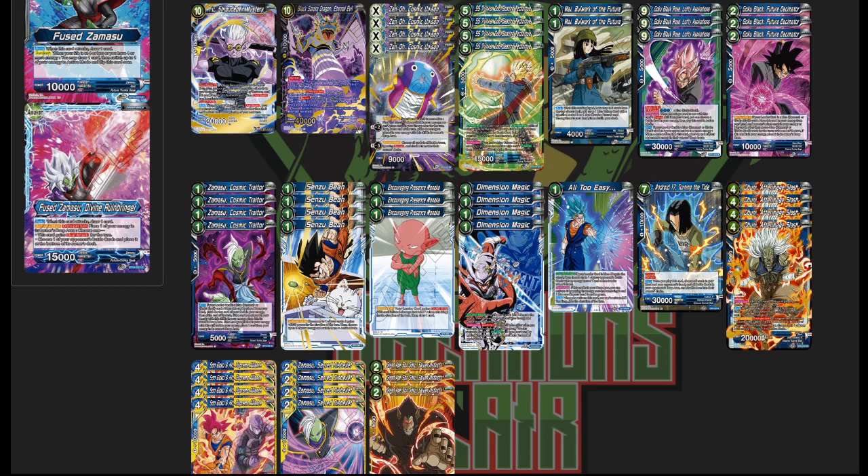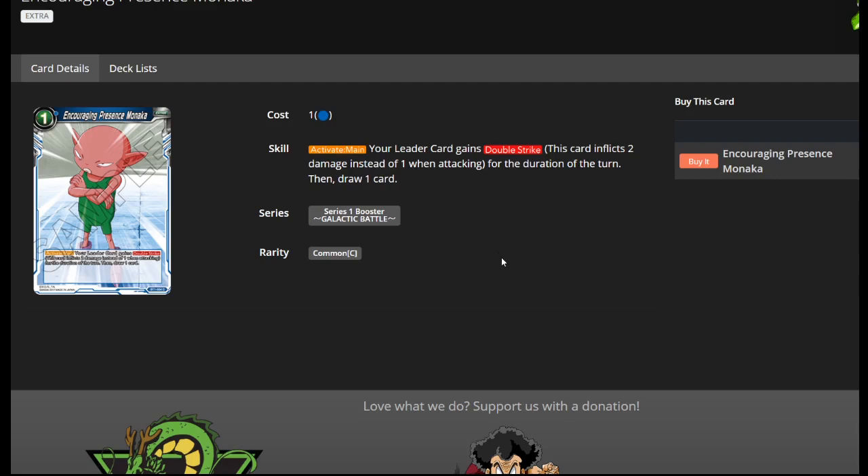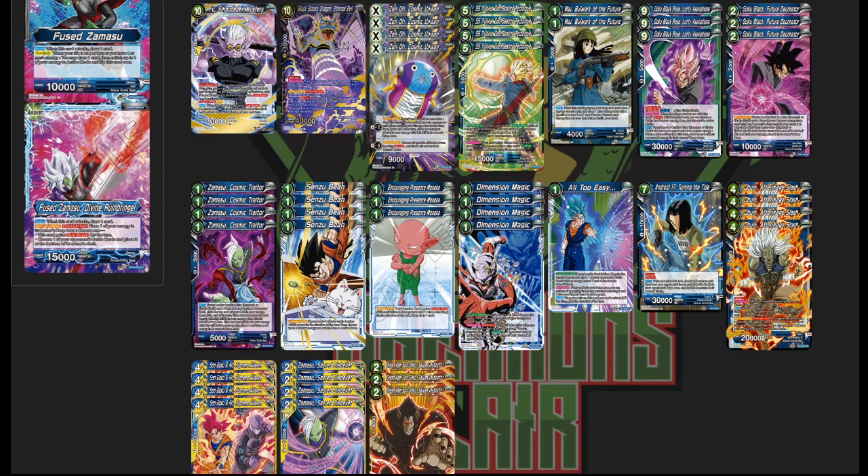Starting with the leader, the bouncing effect is rarely used — only when you're in a really bad position — mostly because when you give him dual attack you also draw two cards. Paired with Monaka, it's dual attack plus double strike that draws you two cards. For those who forgot: Monaka is a one-cost blue activate main that gives your leader double strike and draws a card, so it replaces itself and gives insane pressure with dual attack double strike on your leader.